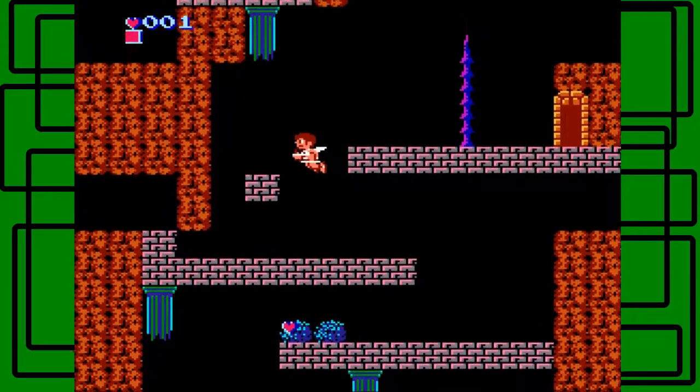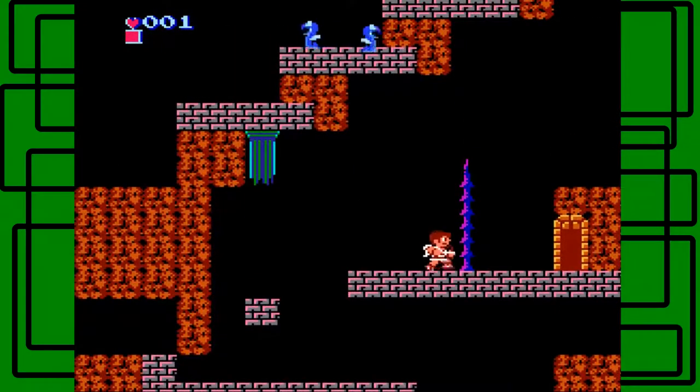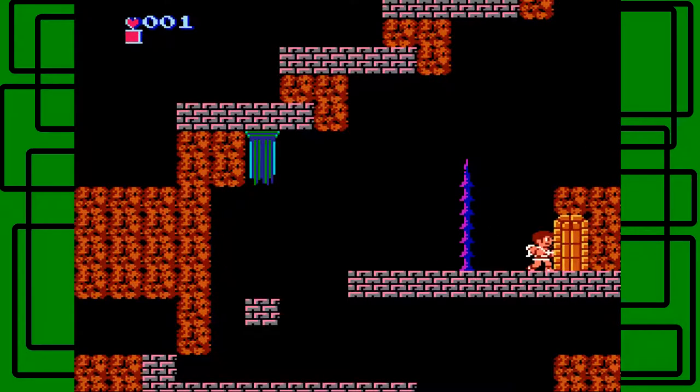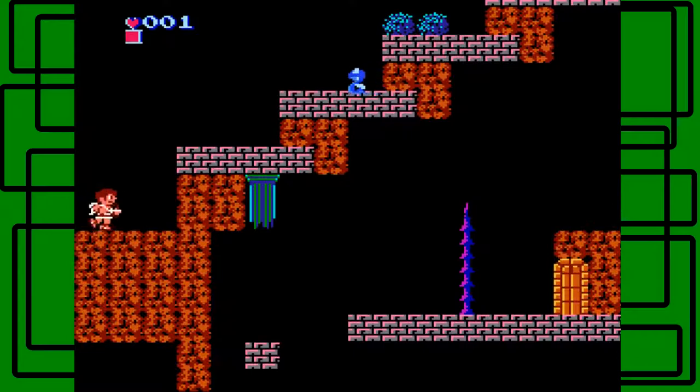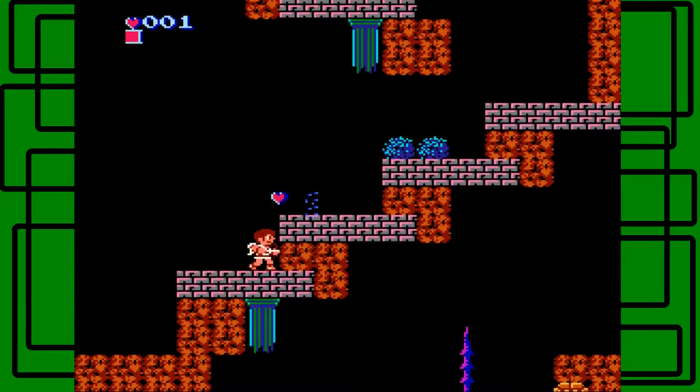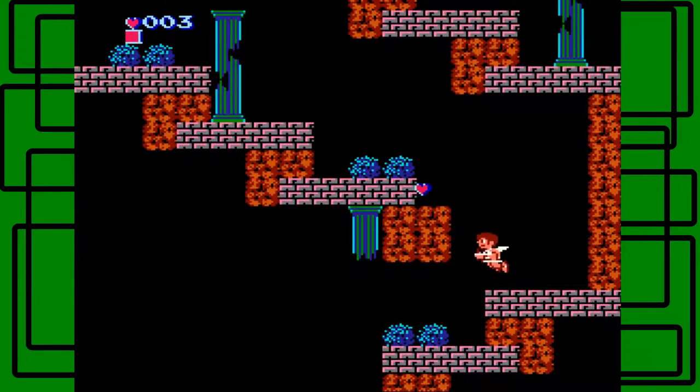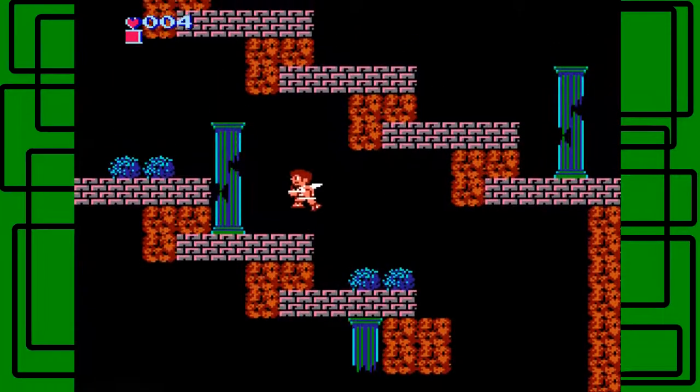That was a stupid move just to jump into the enemies like that. Is there anything in here? I think there is. There's nothing in here. Boo! There we go, we got some health back I guess. That's good. I think all enemies just drop little hearts and stuff.